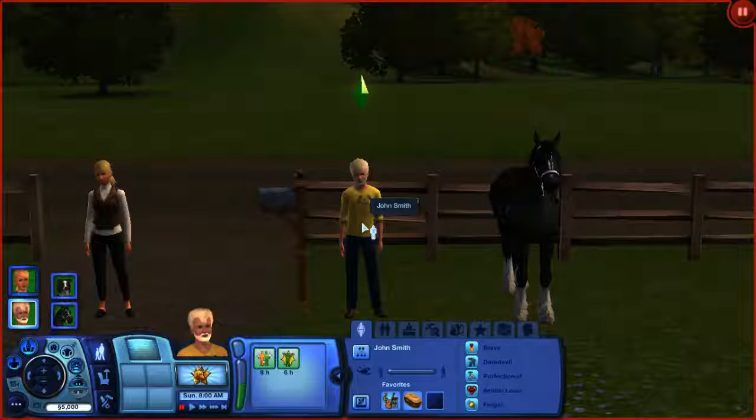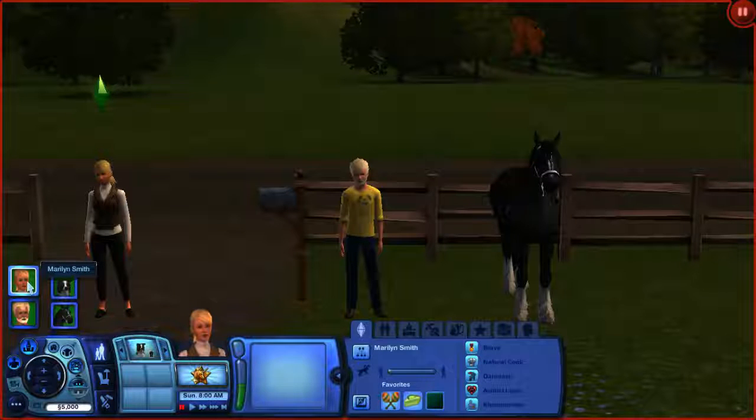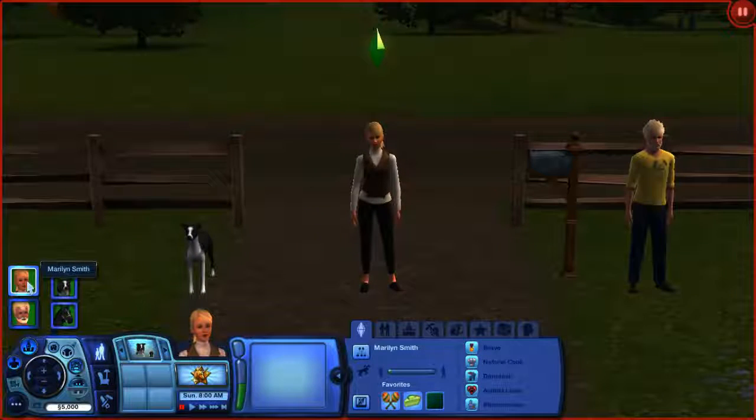let me introduce you to my Sims. This is John Smith — he is brave, daredevil, perfectionist, animal lover, and frugal. This is Marilyn Smith — she is brave, natural cook, daredevil, animal lover, and kleptomaniac,